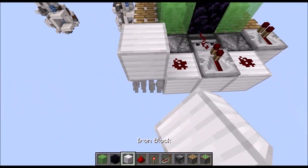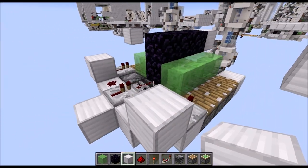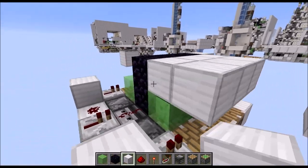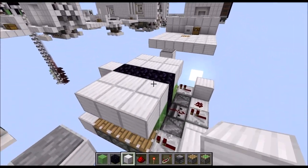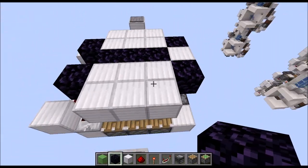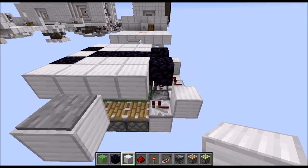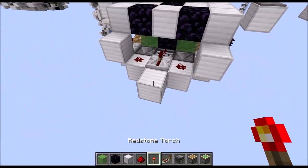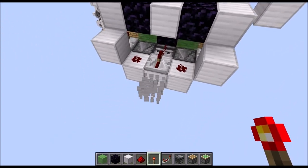Then in those corners here we need full blocks, and then let's build this up with a 2x3 of normal blocks. Due to the moving slime blocks, four more immovable blocks, then let's add those corners here. Let's give it a little test run — simply power this thing here, and that's what we want to see, and also the retraction.